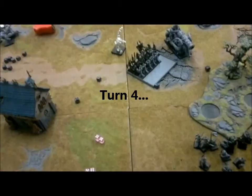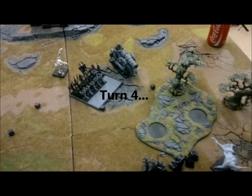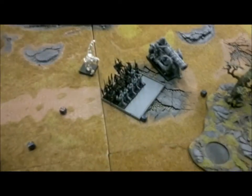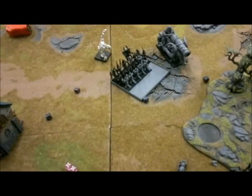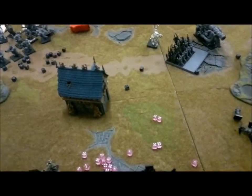End of turn four — Nils charged into my Grave Guards and killed a couple. I lost combat but not many casualties. On my turn I managed my leadership test for the crumble, struck back and actually won combat by four, running him over.